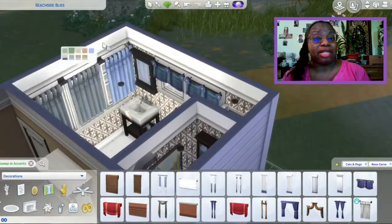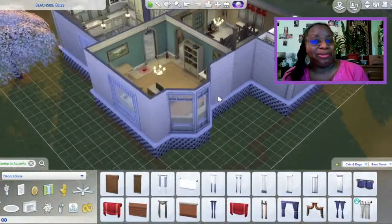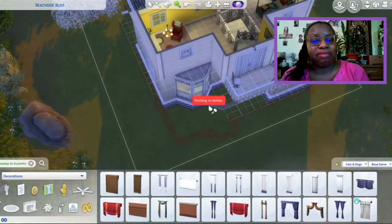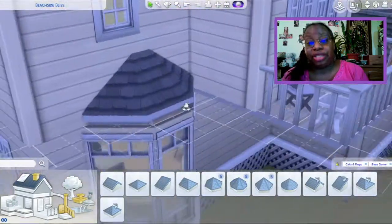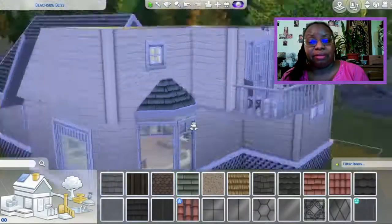Since this cottage is really thought of for one person, two at the most, I didn't really see the need for double vanities. So I got rid of one of the vanities in the bathroom and added an extra window so that you have a little bit more natural light coming into the bathroom.